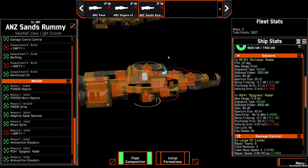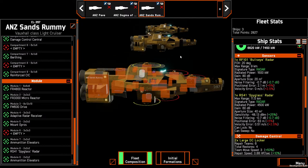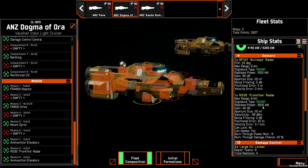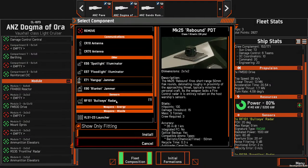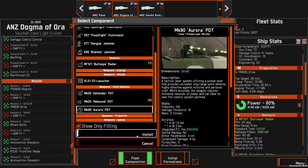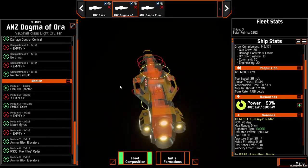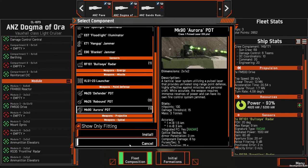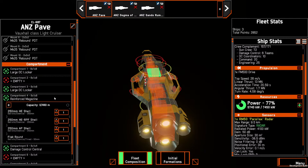I agree with 3K point limits — it restricts fleets because with larger point values you can just take everything, and you lose the trade-offs of deciding before the battle what you're going to bring. We've got spare power on this one, so let's throw in an Aurora. We probably should put in some ammo first — we were talking in the discord about needing about 20 minutes of firing for various weapon systems.